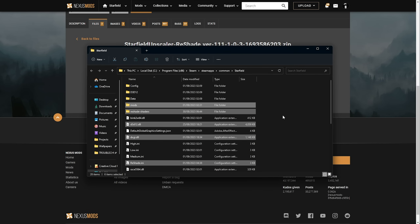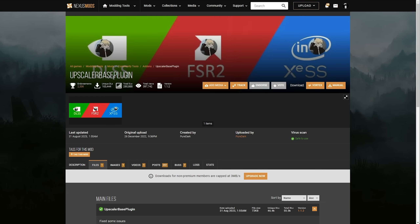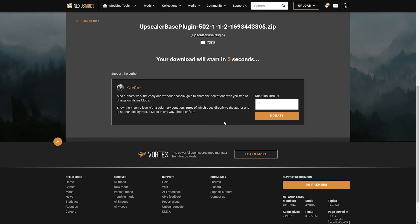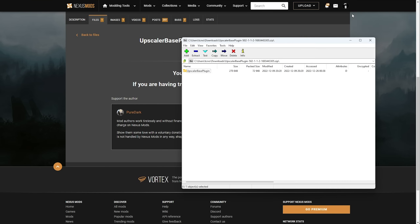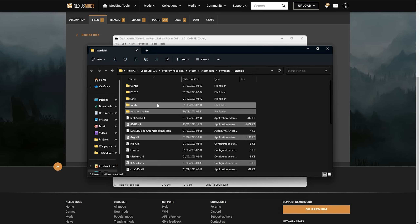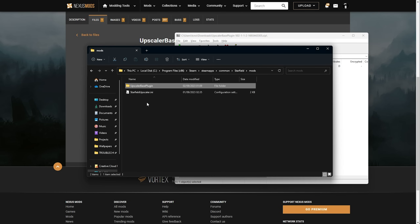But there's still a few steps in order to get this working. Now, what we need to do is download the Upscaler Base Plugin. Heading across to the next link, Upscaler Base Plugin, once again scroll down, Manual Download, and click Slow Download. After we save and open the file, we'll have this folder here, and inside of it, PDPerf Plugin. What we need to do is extract this entire folder into the Mods folder here. We'll drag it and place it here. Just like that, it'll merge with the existing one, and there's our PDPerfPlugin.dll.